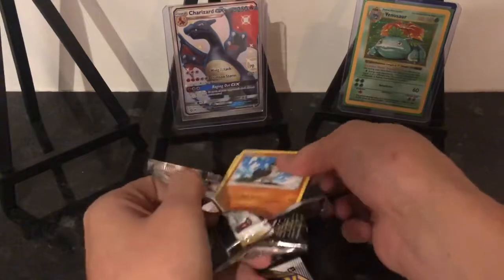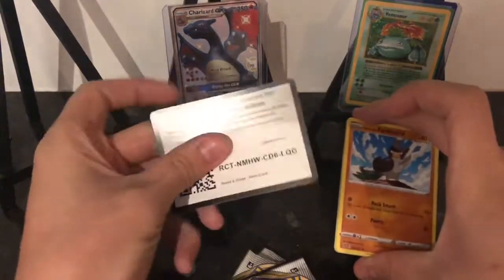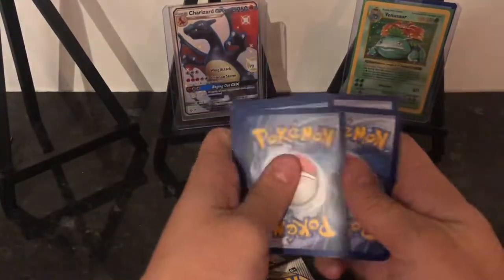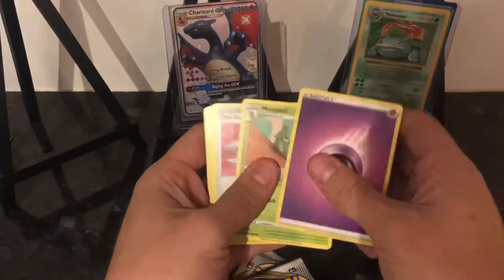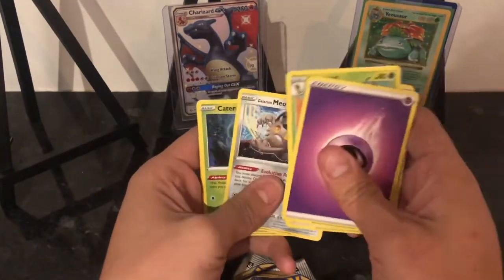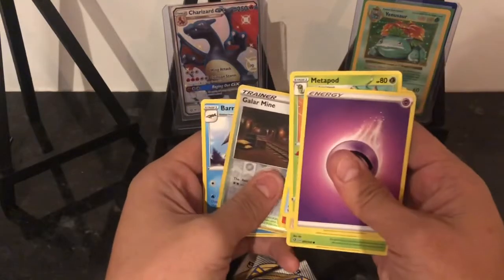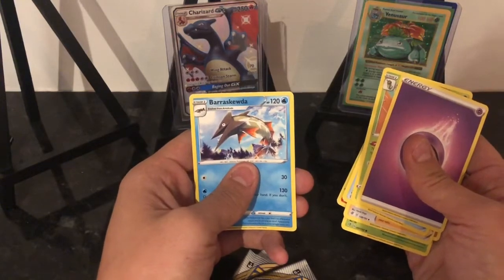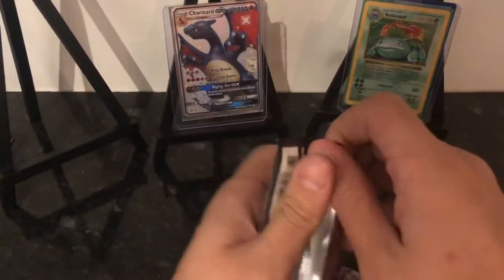Fire! One two three four, we don't want no war - right, we're gonna go fire second. Metapod, Tool Scraper, Galarian Farfetch'd, Galarian Meowth, Caterpie, Corsola, Litwick, Galarian Barraskewda - Barraskewda. Right then, so nothing out of the first two packs - not a good start to the battle.